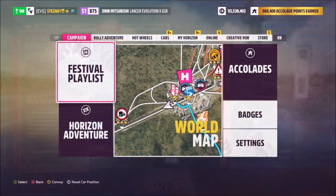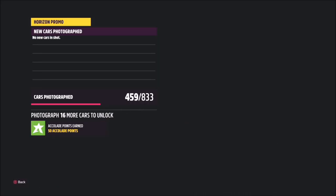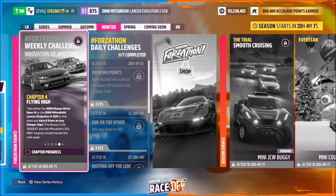The next one gets even easier — it just wants you to take a photo of your car. Wherever you are, press up on the d-pad and hit the right trigger to take a Horizon Promo quick shot, and that's the first two challenges completed in about 10 seconds.